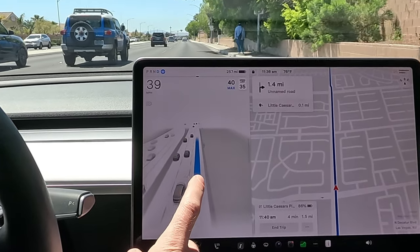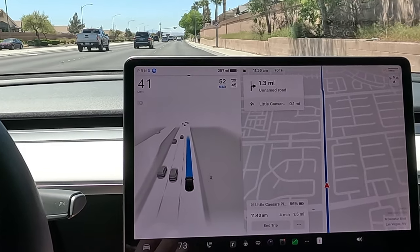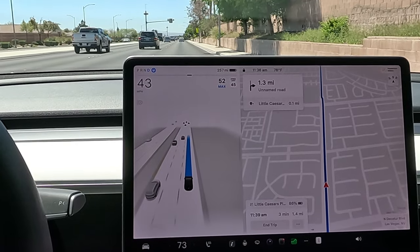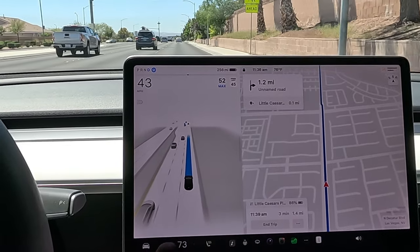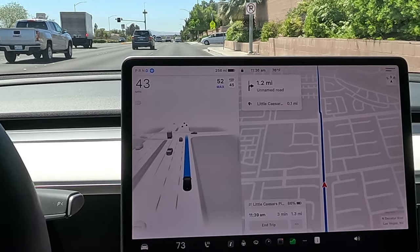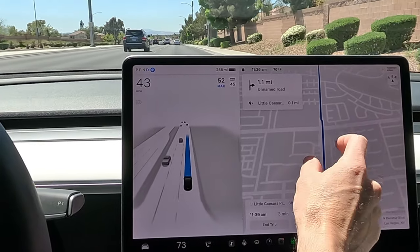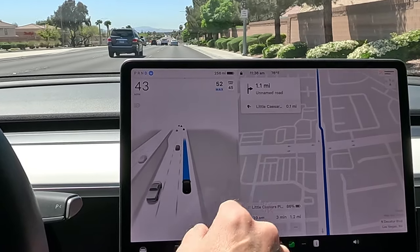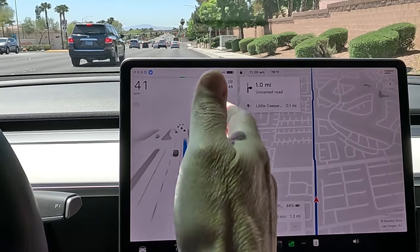I had a question on the last video about the nag. Someone's been having a lot of issues with it. I usually rest my hand on the wheel — I'm always paying attention to the road. The nag comes and goes, not as frequent — I feel like they've dialed it back quite a bit. Also, if you look at the navigation data, this is 2023 nav data, and you can see how it does that little left turn — I feel like those little moves in the lane screw up the path planning.